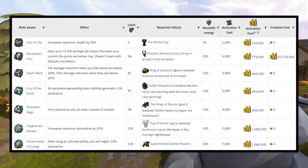First is Font of Life, which increases maximum health by 500 — decent but not huge. Berserker's Fury is one of the better ones, allowing you to deal up to 5.5% extra damage in any combat style the lower your current life points are. Then there's Death Ward, which gives some damage reduction. Fury of the Small is one of my favorites — all adrenaline-generating basic abilities generate +1% extra adrenaline, which is really helpful since adrenaline lets you use more thresholds and deal more damage per second.